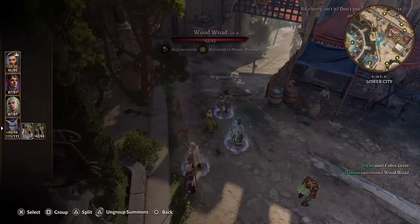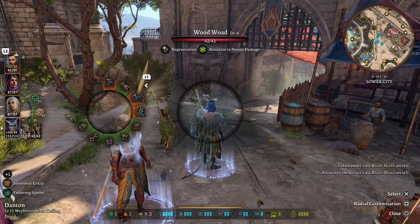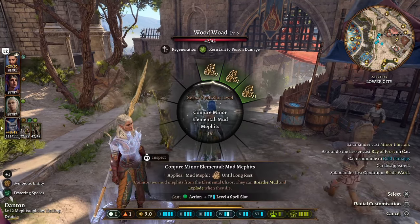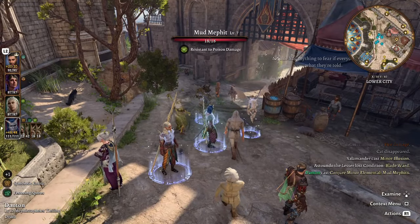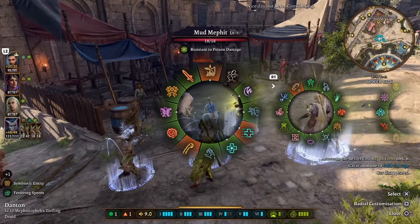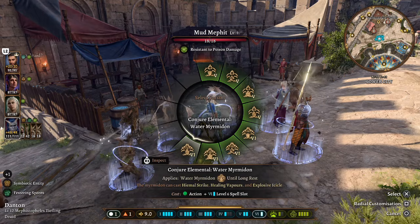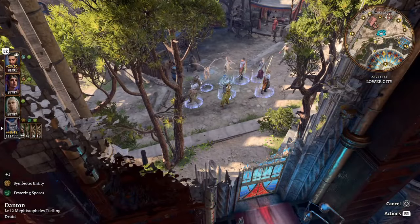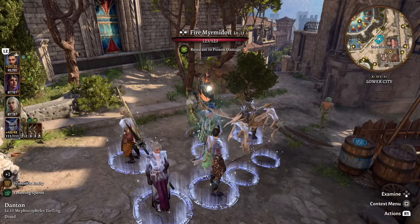Alongside the dryad, they can summon a wood woad using the Fallen Lover ability. So with one third-level spell we have two summons. Going back to our druid, we can now summon a minor elemental — we'll take a mudmephit and cast it at the lowest level. Then we can come back in with conjure elemental and at the highest level you can cast a myrmidon — let's take a fire one to spread our abilities around. We spent three spell slots and a wild shape charge and we have a full army with almost 50 extra hit points.